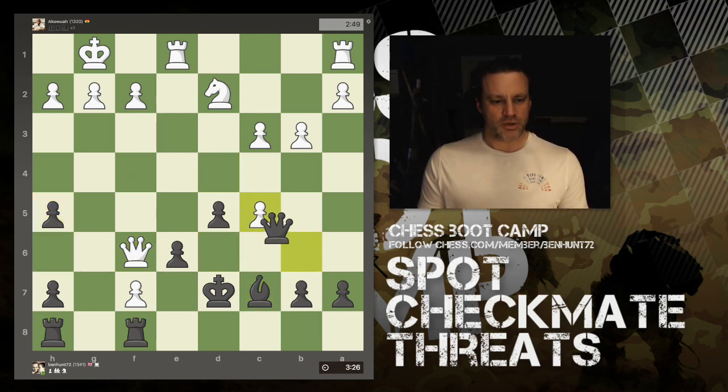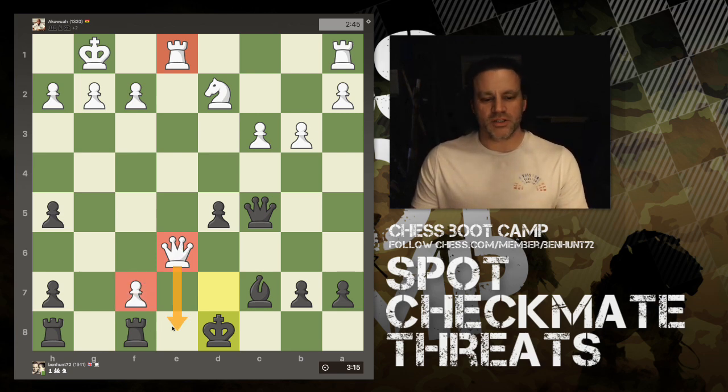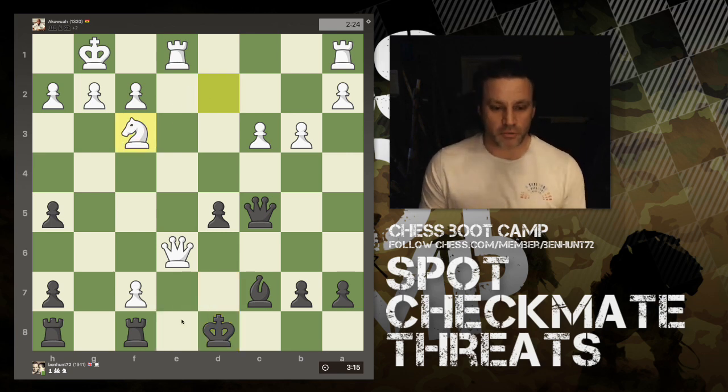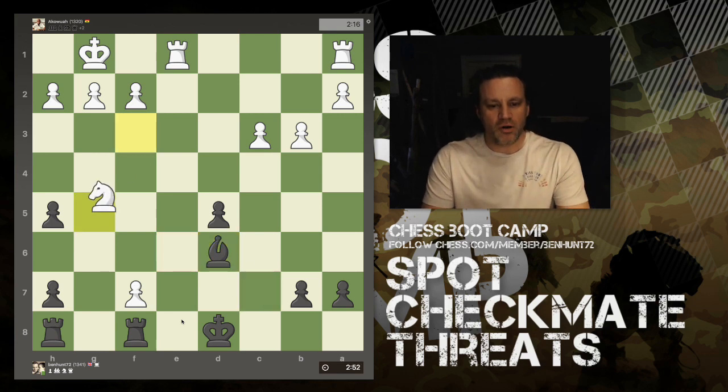The queen threatens the pawn so I advance it. The queen comes in — this is looking pretty dangerous, but the rooks have the back rank covered even though there's a queen, a rook, and a pawn that can queen. Even if queen takes, rook takes, pawn takes and becomes another queen, rook takes back. This square is defended three times and attacked three times, so we're good.